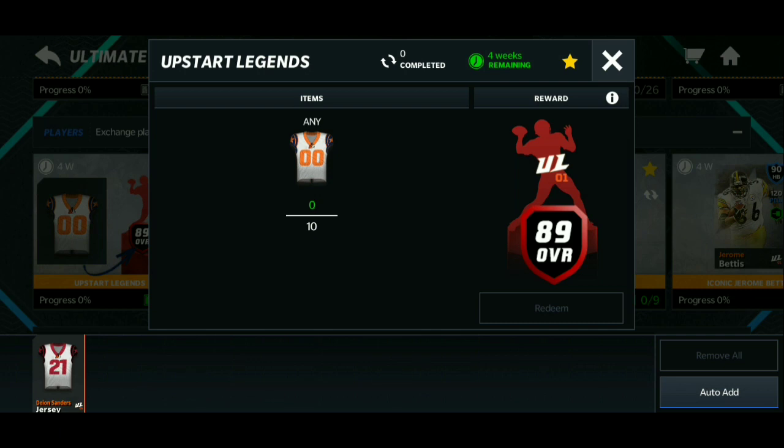If you have gems, you can go to the store and buy gem packs to get better stuff and help yourself get more collectibles and players faster. If you don't have that route, you're going to have to grind the promo and wait until tomorrow to get more stuff.